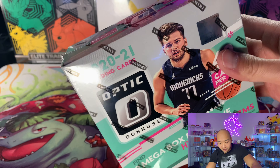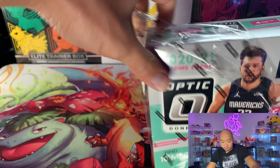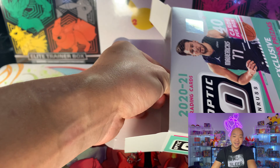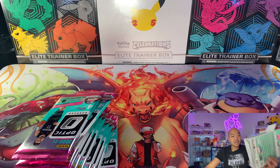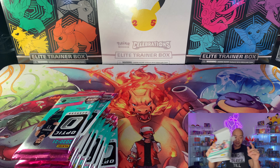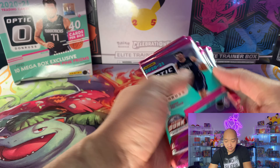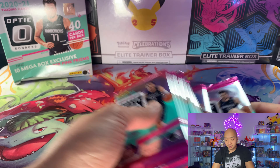These boxes have the ability to get a signature series green parallel or green autos, and it says it has hyper pink parallels in them as well. I haven't really opened up a lot of basketball — I play a lot of basketball, watch a lot of basketball, but don't really open up a lot of basketball cards. Let's hope none of these packs are damaged, because the box was bent from shipping. I heard these packs already have some bad quality control from Panini itself. We got 10 packs here, four cards per pack — looking for those LaMelo and Anthony Edwards cards, so let's see what we got.